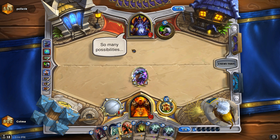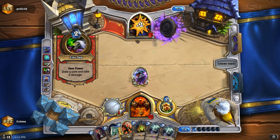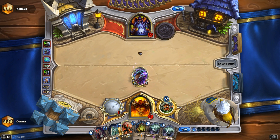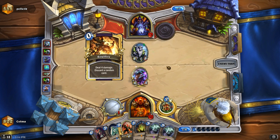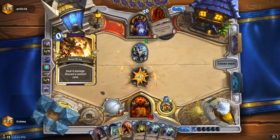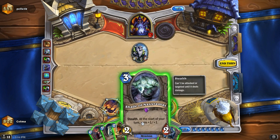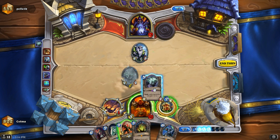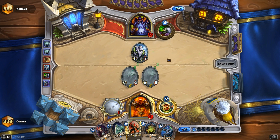So many possibilities. Maybe a Molten Giant? Sunwalker, Molten Giant. Where is that Execute? That's pretty wonderful — Black Knight, very useful. I think I'll just play two Shades here, and he might AoE. I'm kind of banking on the fact that he will give taunt to his Mountain Giant and then I can Black Knight it.